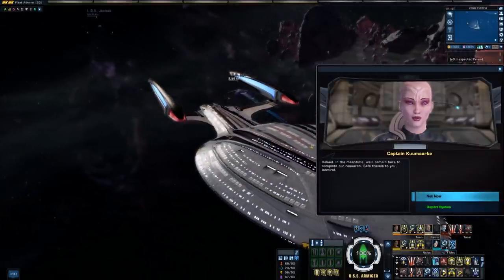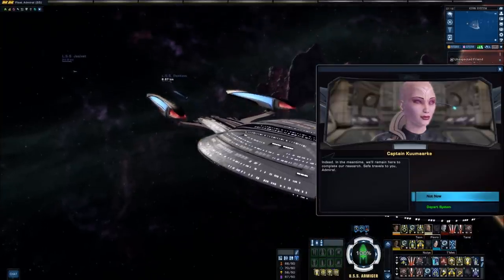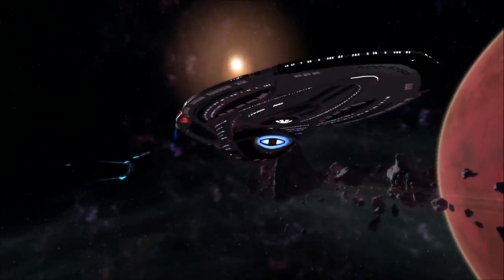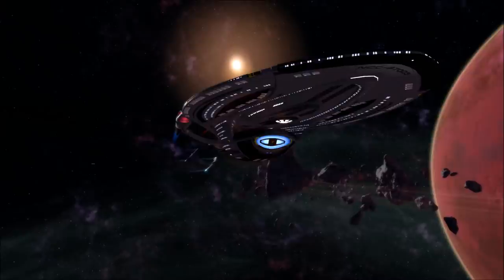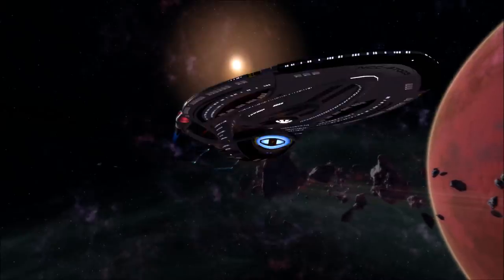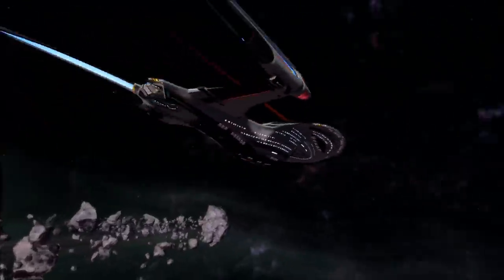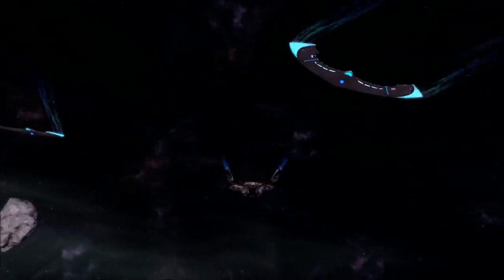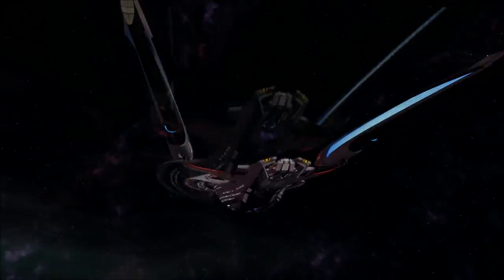Kumarka says they'll remain to complete their research and bids us safe travels. With another system secured, we set our course to leave and head for the next on Stamets' list. It's impressive seeing how far the Lucari have come — working alongside the Kentari, their shared space fleet is growing. It wasn't that long ago that we were helping them on their first few steps out of their system.